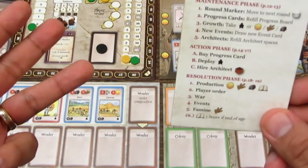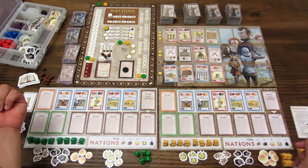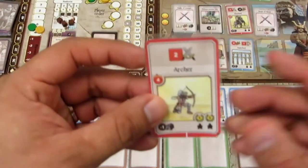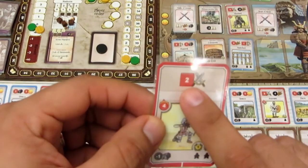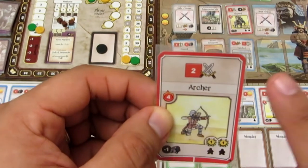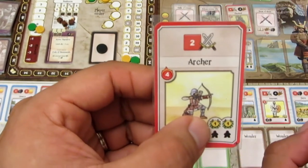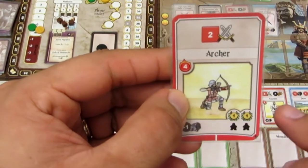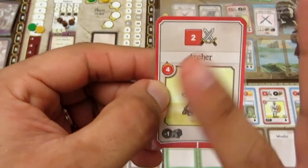Todo está indicado en las cartas. Por ejemplo, el jugador uno va por el lado militar y quiere comprar la carta del arquero. Esta carta aumenta su fortaleza militar en dos, pero solo mientras tenga personas colocadas en ella. Además, por cada trabajador que pongas al final del juego ganas un punto de victoria, con un máximo de dos puntos. Poner cada trabajador cuesta una piedra.